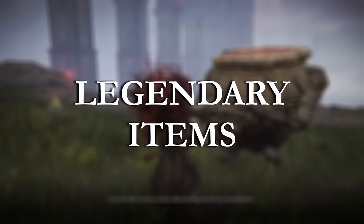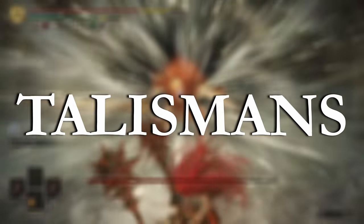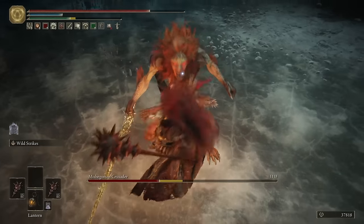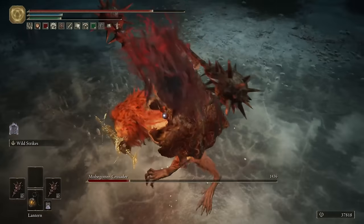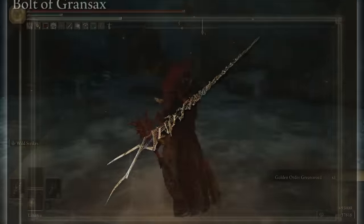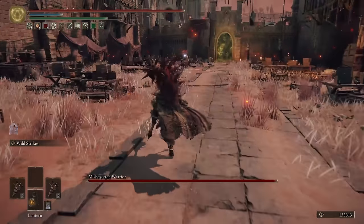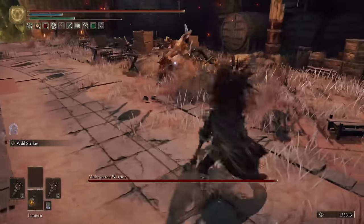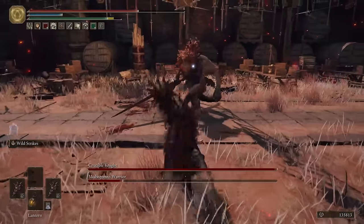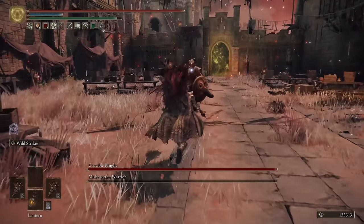Next up we're going to talk about legendary items. There are an absolute ton of legendary items in the game, from spells and weapons to spirit ashes and talismans. Almost all of them can be grabbed whenever you want, however a couple are locked behind questlines and one is entirely missable. If you've come to this video at the end of the game and haven't already grabbed the Bolt of Gransax, unfortunately you've missed it for this playthrough, because that is only obtainable whilst Leyndell is still the Royal Capital, not the Ashen Capital. Most other legendary items are still acquirable, and pretty much all of the most powerful spirit ashes in the game are legendary, as are many of the weapons and talismans.